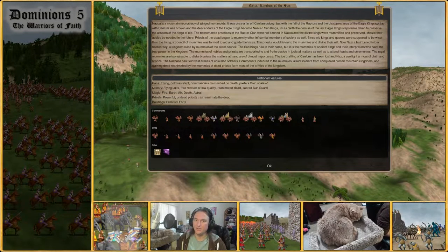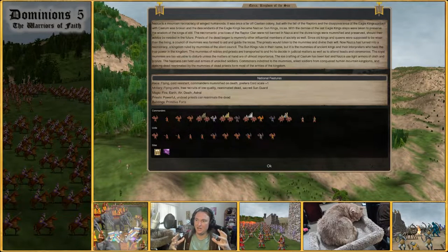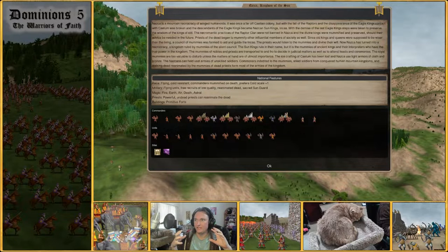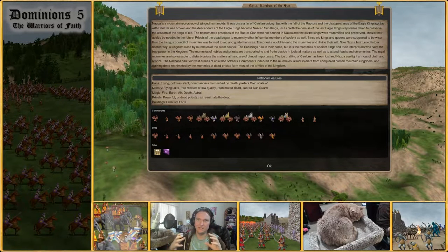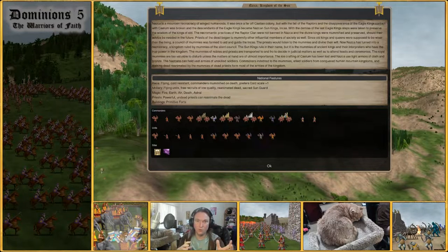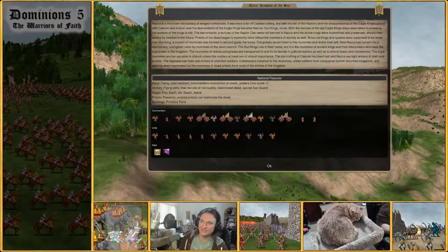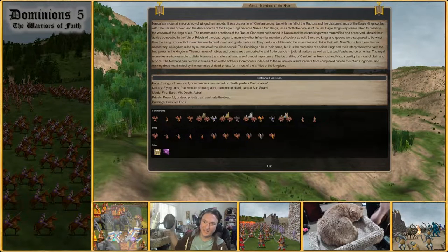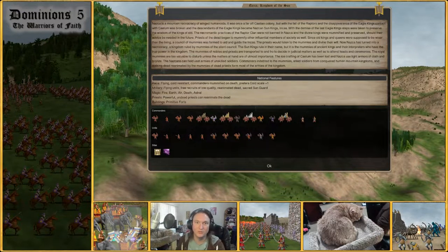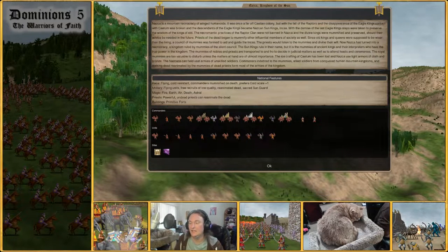Nazca has a very cool lore vibe going on. Obviously they are a flying nation — a splinter group off of Calum. There's an early age Calian concept of the raptor clan being into necromancy and that creating a civil war within the Calian empire. Nazca is this isolated, hidden-away group that actually survived. Pretty neat, pretty interesting.